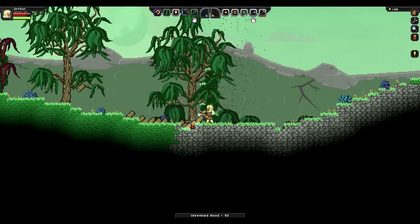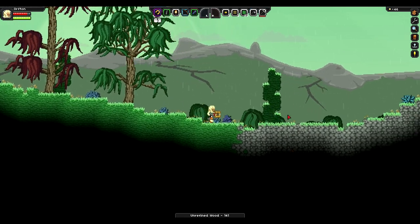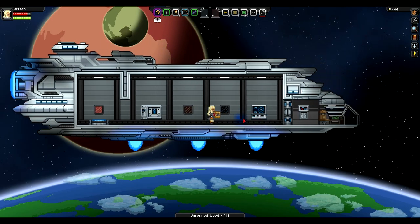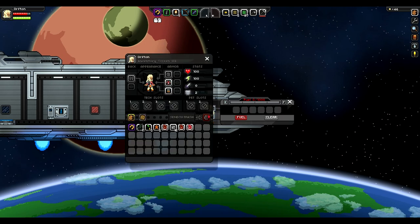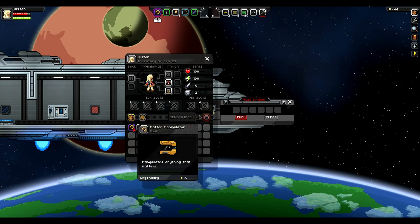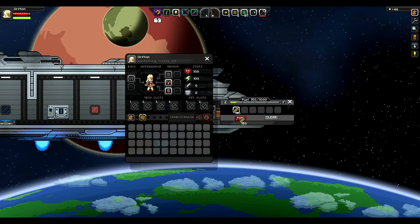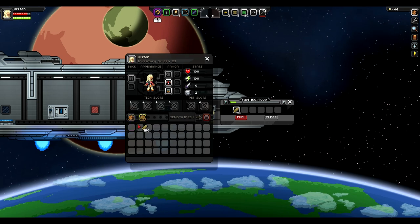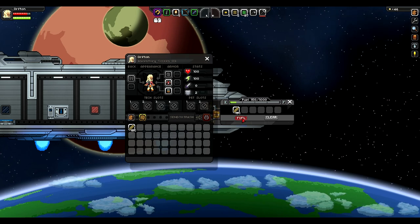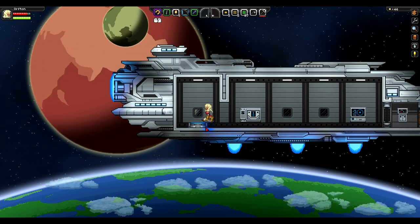So we're going to chop up as much of this unrefined wood as we possibly can and then take it onto our ship. I imagine we're probably going to need a lot more than this to fuel a spaceship. Let's go through our Mega Man X-style boss door here and put some fuel in this bad boy. Unrefined wood — we put it in here. That's 300 out of 1,000, so it is like a 1-to-1 ratio. I'm just going to put 150 in it right now.